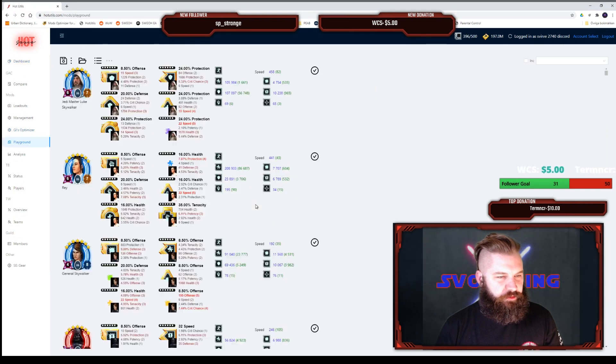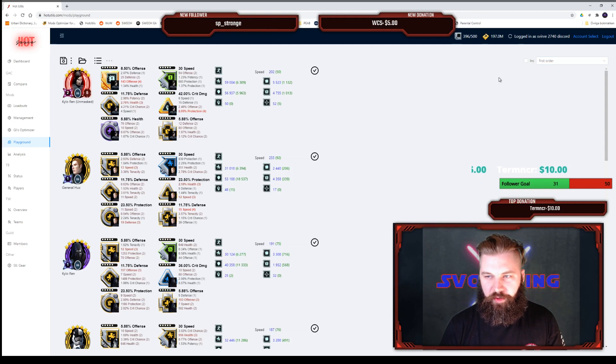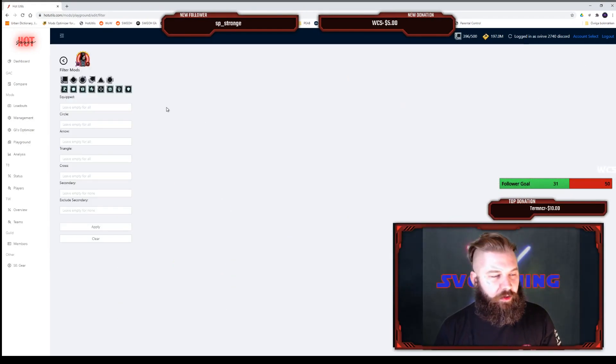We're gonna start with the Playground. I'm going to do my First Order team and I want to start out with Kylo Ren Unmasked. I'm gonna try doing him as tanky as possible and hopefully get some speed in there as well. So we're gonna start out by filtering out all the mods.